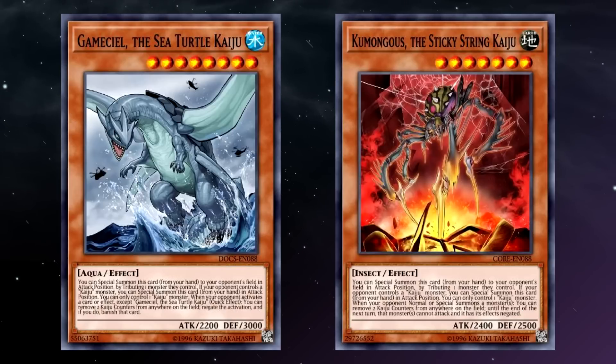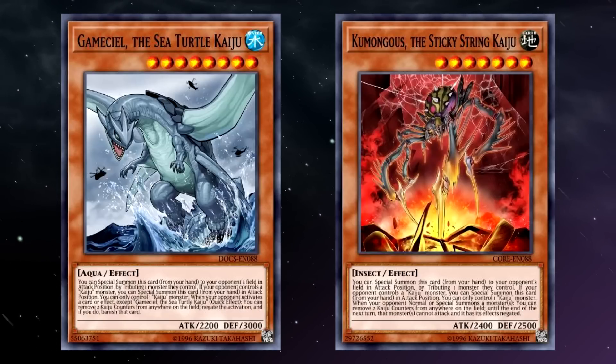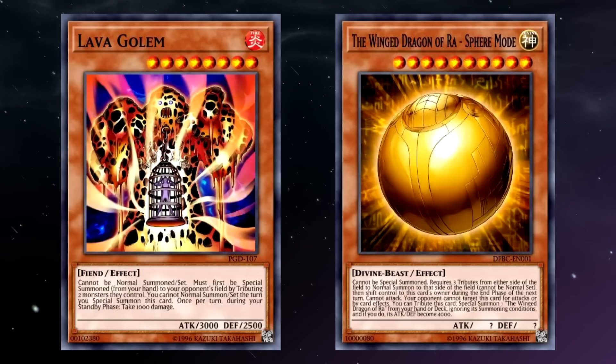Kaijus are also a huge boon to the deck, regardless of whether you use Invoked. This simultaneously gives you the ability to deal with Towers or monsters with annoying on-field effects, and because you decide what zone the card is summoned to, you can set up that Kaiju wherever you wish. While it may seem counter-intuitive to use cards like Lava Golem and Winged Dragon of Ra Sphere Mode to clear out more monsters — thus robbing you of useful columns — sometimes there are setups that demand an answer before you pop off.